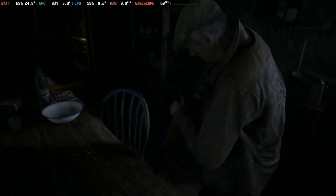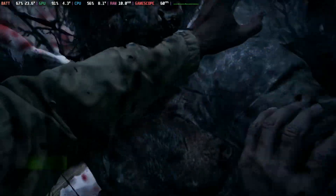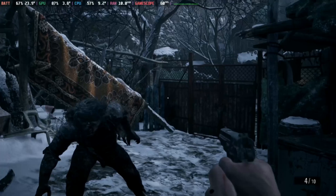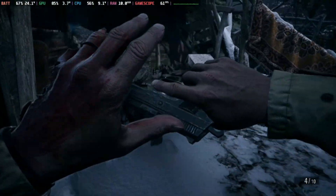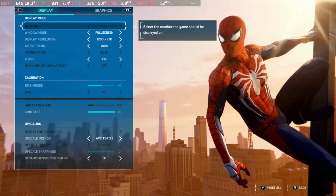If you want a consistent frame rate, you can lock this one at 40 FPS with high textures and you'll be fine. Capcom has done an incredible job with the RE Engine, and here on the Steam Deck it does not disappoint. The gameplay is really smooth, and if you're into Resident Evil, I would highly recommend checking this one out.